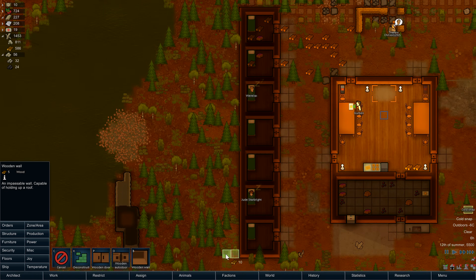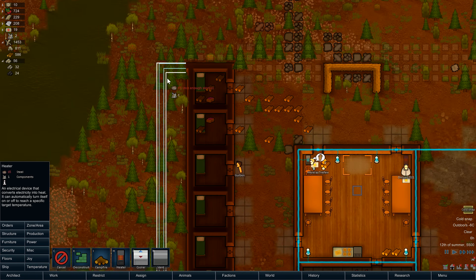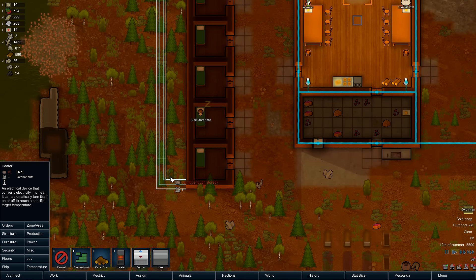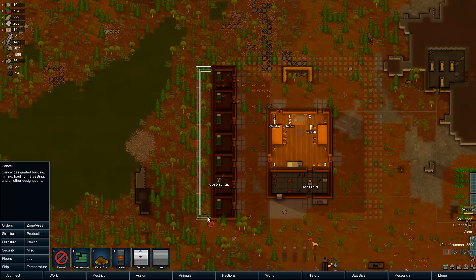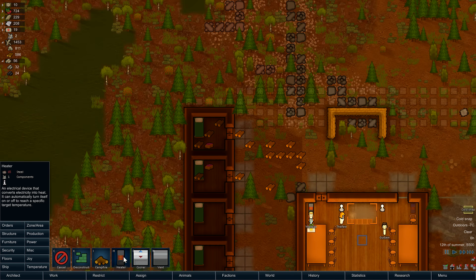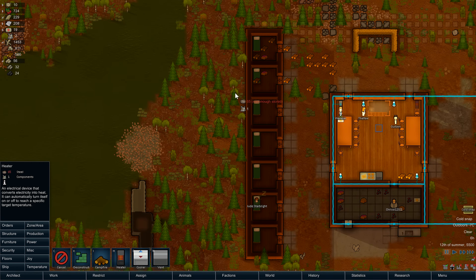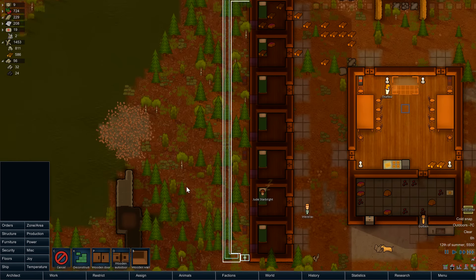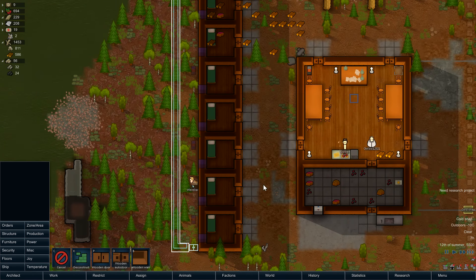We'll also need to do a heating hallway type thing for these rooms. It's a bit of a pain because it's big and it's ugly. We'll still do the vents, I suppose. There's a heater in every single room, or a vent in every single room with heating elements behind. It's a toss-up for me — I don't know which one to go with. See how many heaters and vents we need; one vent per room may or may not be enough. The rooms are pretty small.